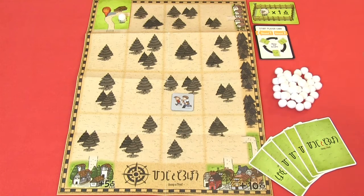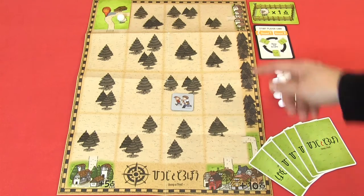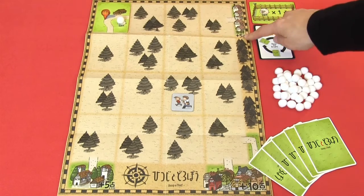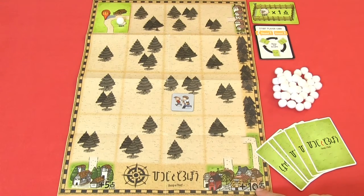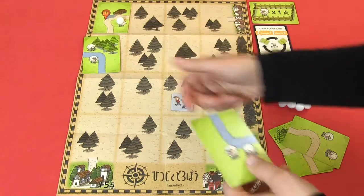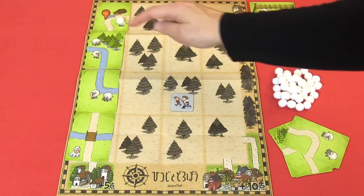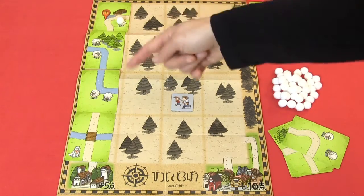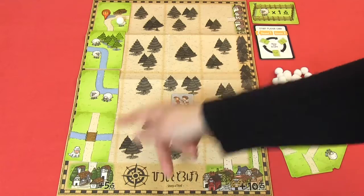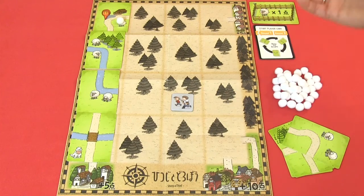In the game, you are trying to score as many points as possible. The player with the most points after the third round wins. You can score points in three ways: each sheep is worth one point; connecting from your house to the first city earns five points, to the second city earns ten points, and to the third city earns five points. Another way to score is water connections — each water card connecting to another water card is worth two points, so two connected water cards earn four points. A card not connecting to another water card scores nothing.